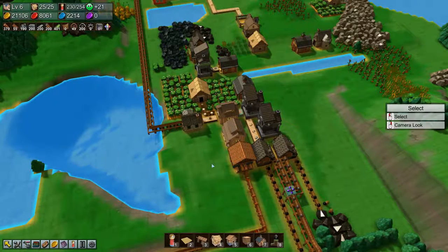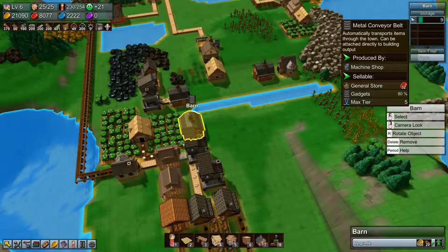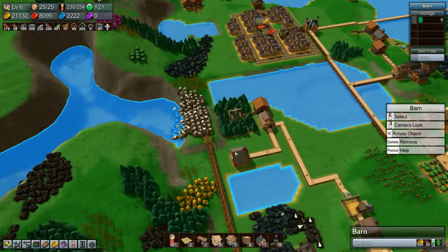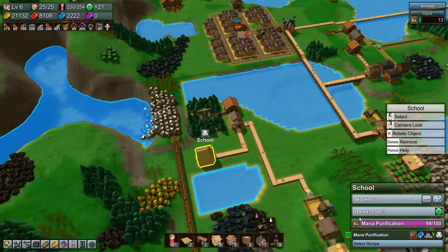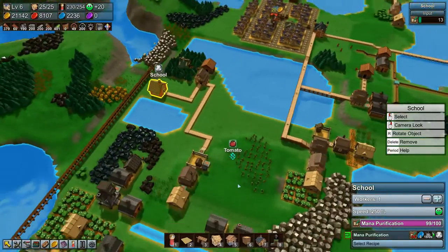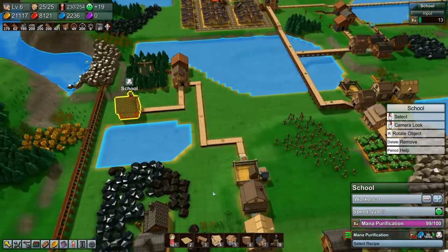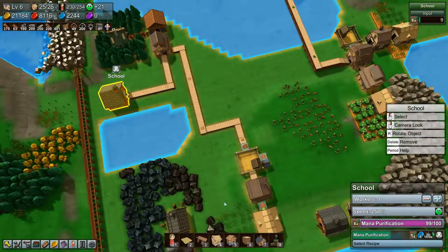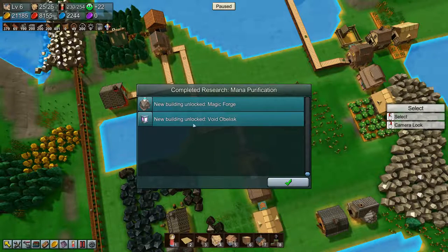Hey everyone, I'm Nog and welcome back to Factory Town. In the last episode we got some metal conveyor belts going and we almost completed our mana purification — we just need a little bit more, so this is definitely not producing fast enough. I think the farm is running out of grain, maybe. We'll figure that out later. New building unlocked: Magic Forge. New building unlocked: Void Obelisk!